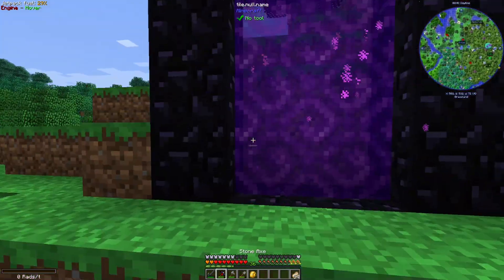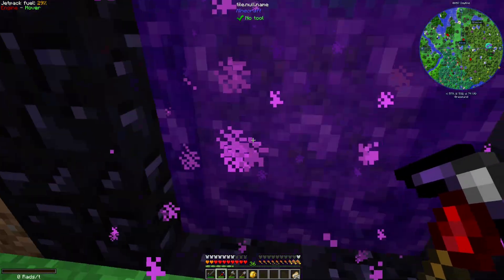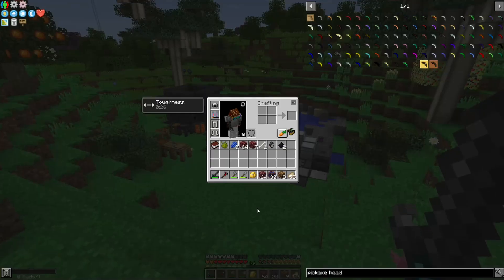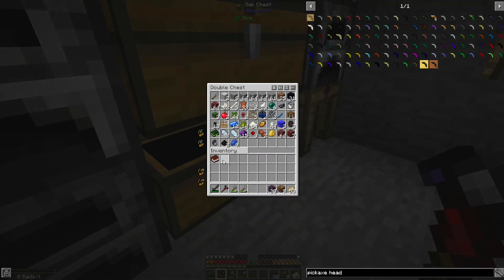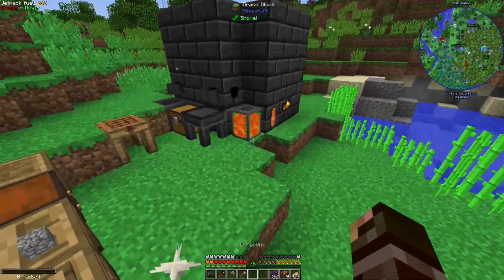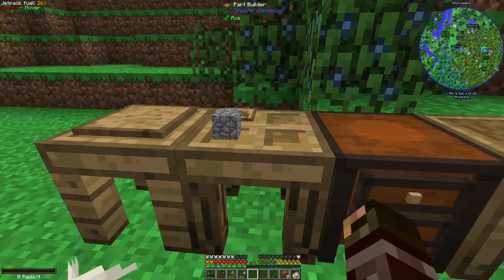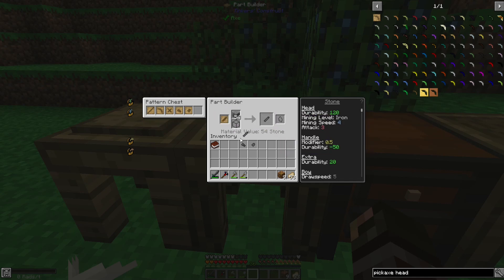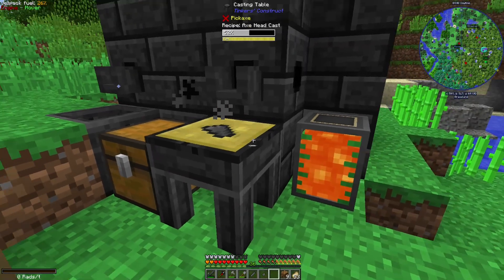We're going to jump into the Nether again and I'm going to grab some cobalt and ardite. I'll probably be quite a while because I want to get quite a bit of it. Well, I wasn't as long as I thought I'd be — about five minutes — because I accidentally did the vein miner on the netherrack twice, so my pickaxe is completely gone. But we also killed a wither skeleton. Got a bit of lapis from the Nether. I'm just going to make some good tools because I have 30 cobalt, which is quite a lot. I need to grind out a shovel, an axe head, and decide what sword I want to make. I may make the cleaver. I've got to convert these guys over to the cast.